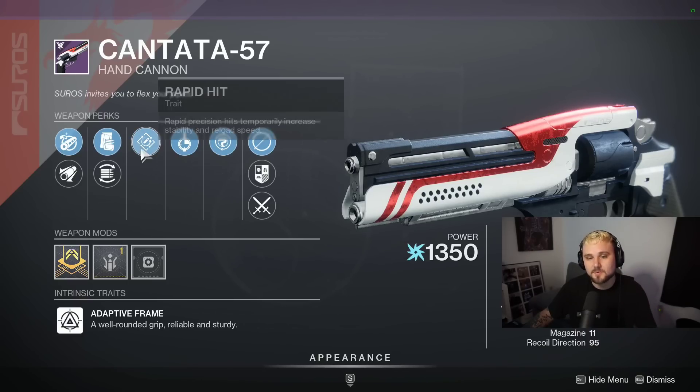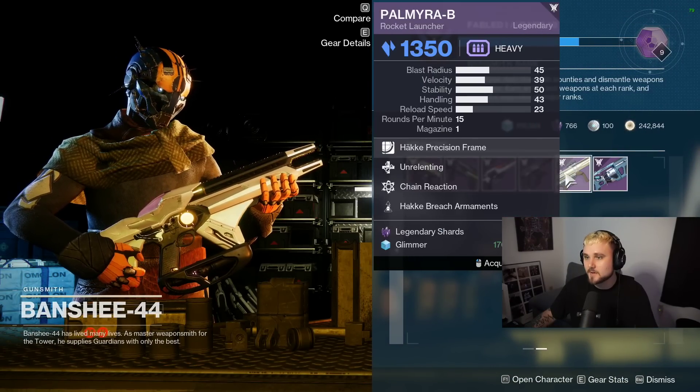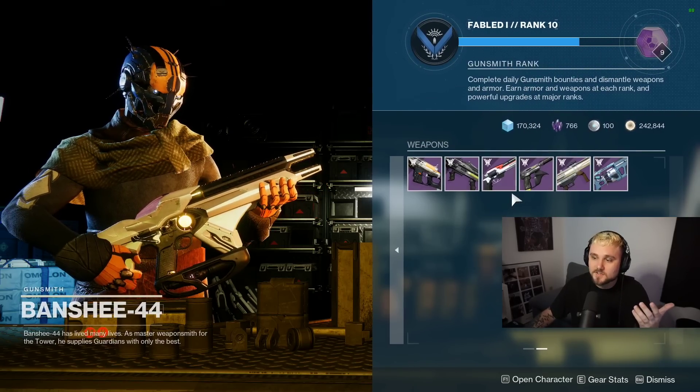Definitely log in and grab this bad boy. Definitely a worthy weapon — even if you don't use it right now, let it sit in the vault, collect some dust. The other weapons he has are not nearly as interesting: the Crate, the Perseus D, the Redback, the Palmyra B, and the Typhon GL5. None of them are that interesting, so mostly it's just this one.